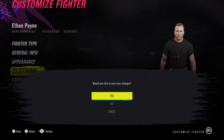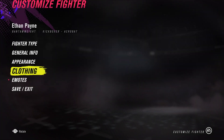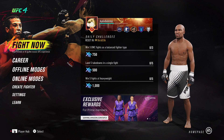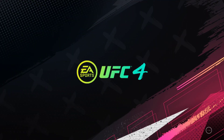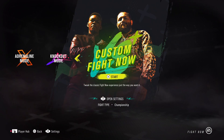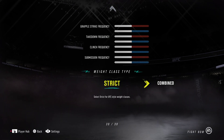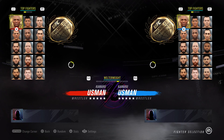For the CAFs, unfortunately we just have black and white, so that is what it is. Now let's have a look at the character models. We've got Cyril Gane, Conor McGregor, Jake Matthews, and Rob Font — four models, two of which are new and the other ones are replacements. Let's have a look going into it.